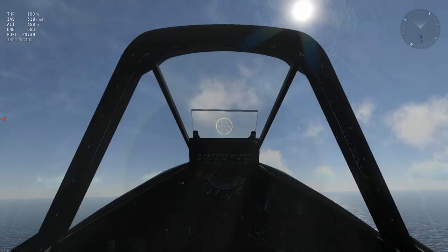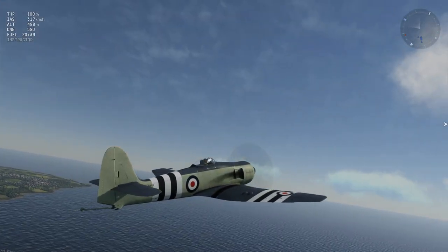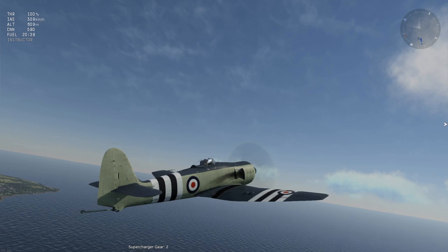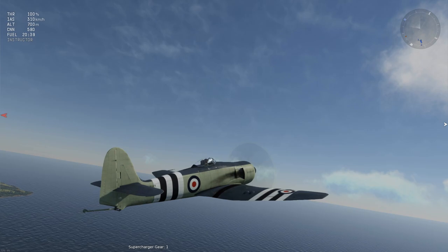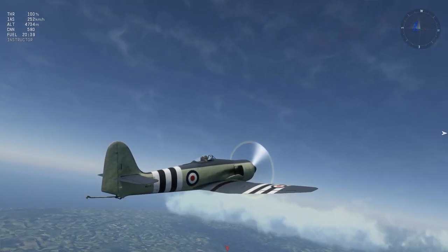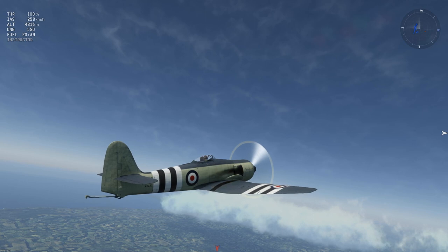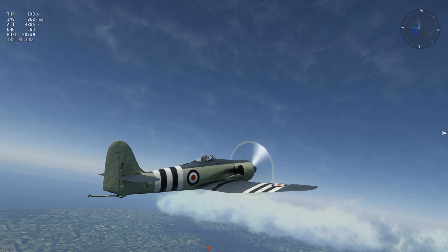One feature you can play around with without any risk of killing your engine is the supercharger — it's ridiculously simple. Press the Enter key to switch the supercharger gear from 1 to 2. For altitudes below approximately 5,000 meters, use gear 1; above that, use gear 2. If you're unsure of the exact altitude threshold for a particular aircraft, put it into a climb, change the gear, and watch your speed — if speed increases, you're in the right gear; if it decreases, switch back.